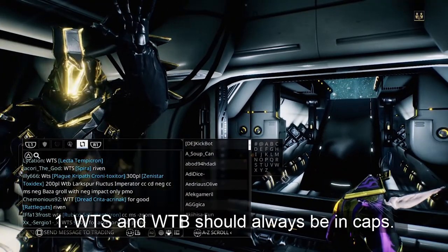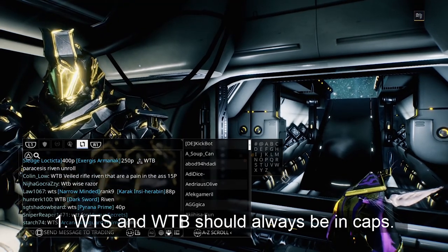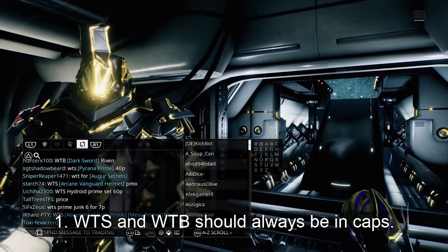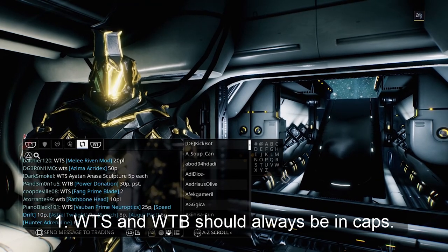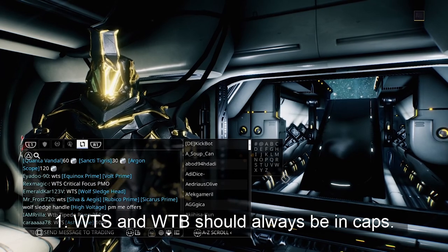Tip 1. We're starting off with something that most people do but some people still don't seem to understand. WTS, want to sell, or WTB, want to buy, should always be in caps and always the very first word of your trade chat message. Be sure you understand this fundamental before moving on.